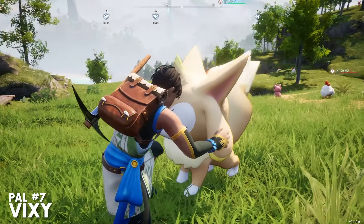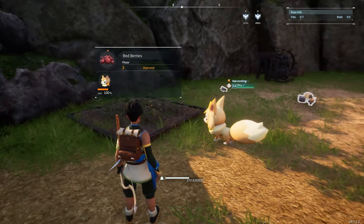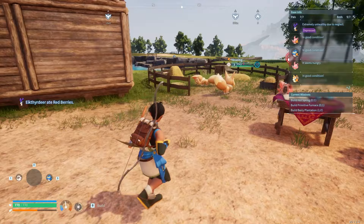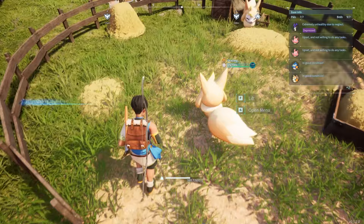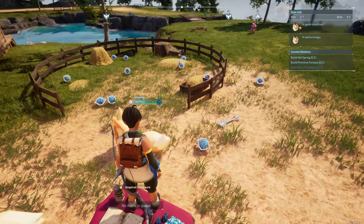Next up on the list is Vixie. When assigned to base, Vixie is well suited to harvest crops from the berry plantation, but her specialty lies in the ranch. When assigned to it, Vixie will periodically dig up random items. These items can include gold coins, arrows, and most notably, pal spheres. And you can get a lot from this.